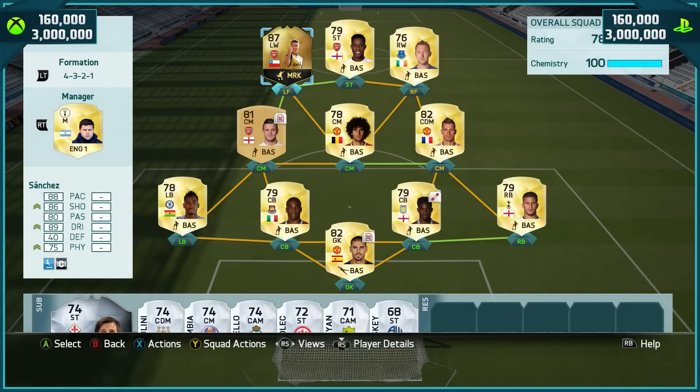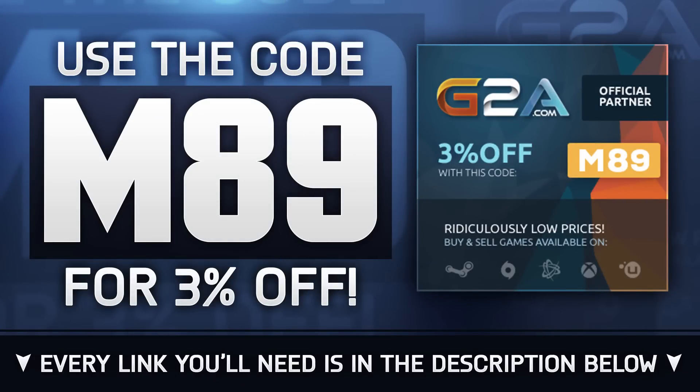How's it going lads, Marshall here and welcome to another review. Today we have Alexis Sanchez. If you want any cheap MSP, PSN or game codes, head over to G2A.com and use code M89 to get yourself a little discount. The review link you will need is right there in the description below.